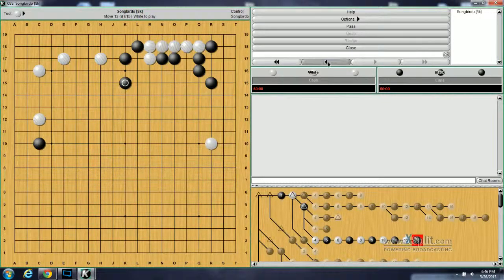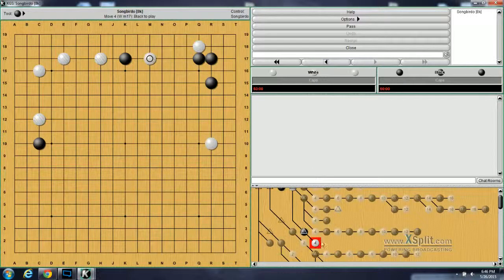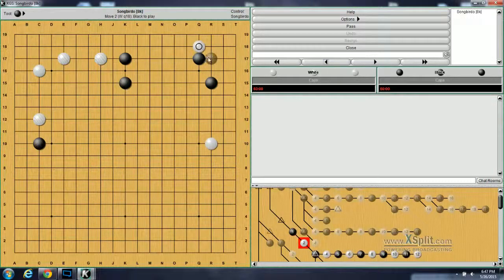Moving on to problem 72, when black plays D here, black is saying that he wants the corner. How should white continue? White should jump all the way over to here. So I had to reset the board — in the problem there's actually an extra stone here. Anyway, so white attaches here, black pulls back, white pulls here kind of threatening to link up. This stone prevents it from linking up.